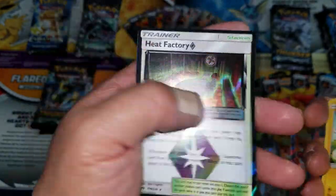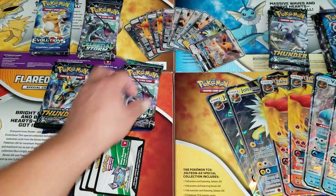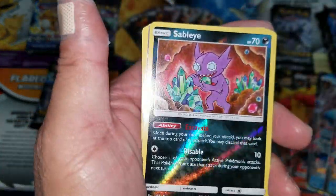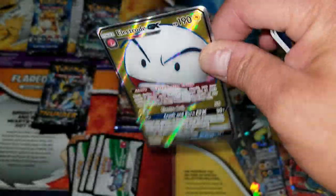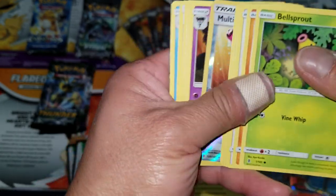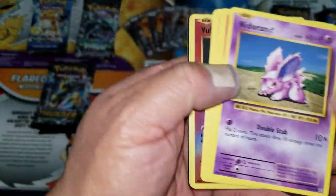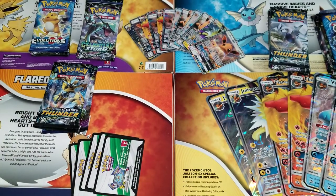Prism stars and BREAKs are just a waste of printing value-wise. But then — a full art! Finally pulled a full art; not a great one but at least it's something. Multi-switch in the next pack, and another non-holo rare. It seems like holo rares are actually rare to pull in these boxes.